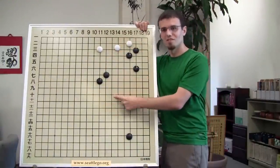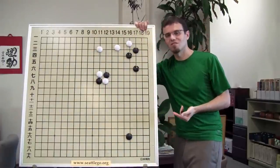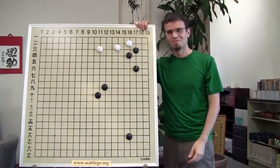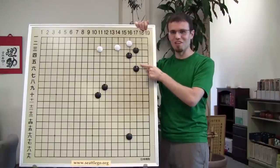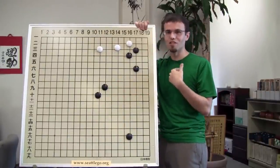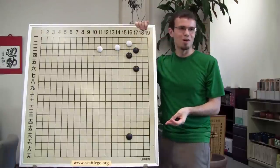Do you believe these two stones are connected? If white tries to separate them, it's conditional - white needs two moves to take away the base. I would say if you believe these two stones are connected, then this group has a base. My definition of a base is that it has the potential for eye space. It's not going to be easily beaten. I don't need to literally see the two eyes the same way I see this as connected even though there's no literal stone connected.